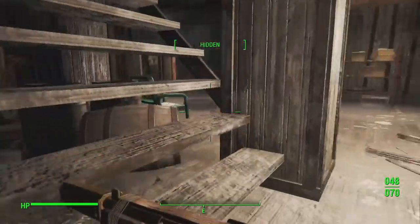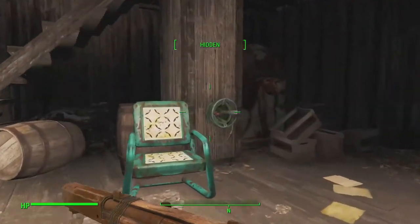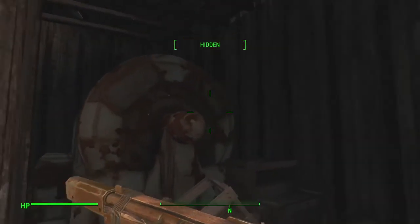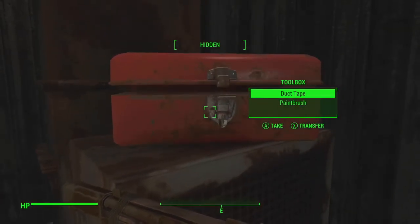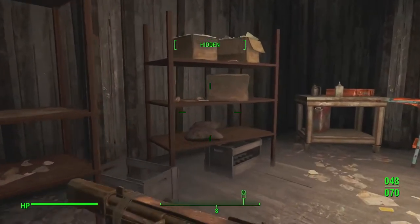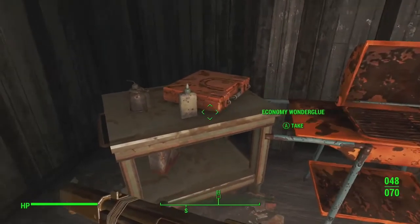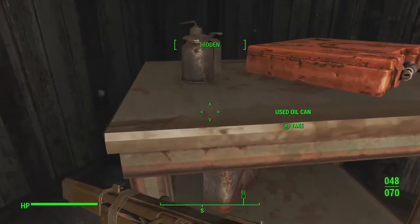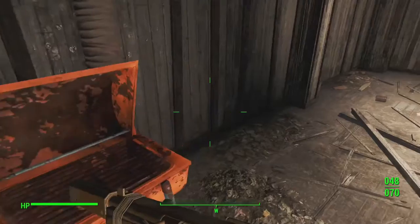So the basement's the best place to go. Nothing much down here. What's in here? Some Jet, duct tape, straw pillow. That's it. Got one glue and some duct tape.